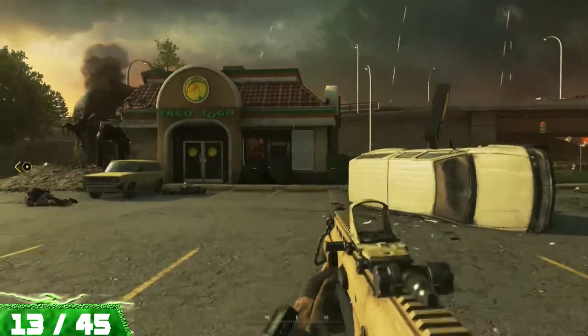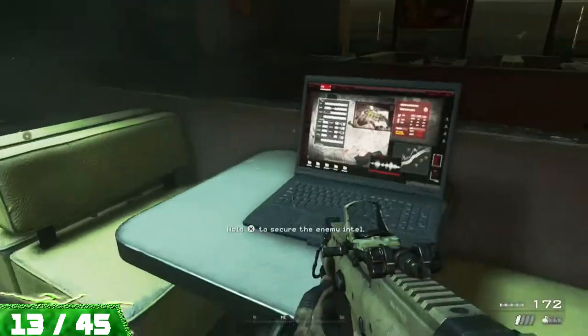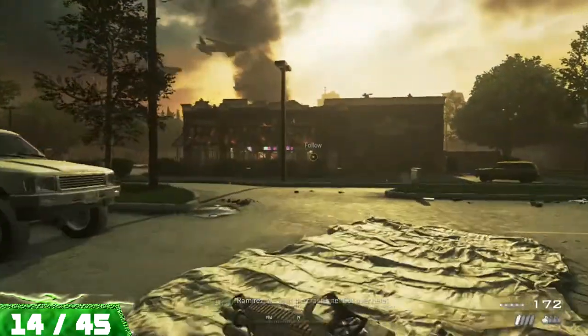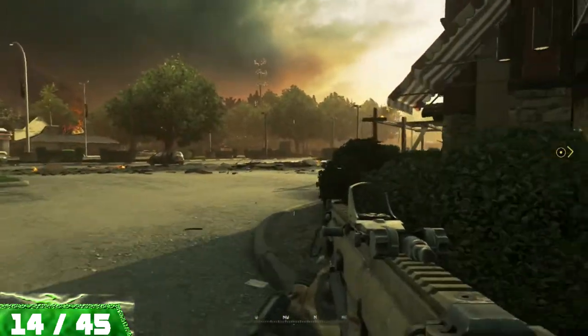Then from here, we want to go over to the taco shop, break out one of the windows, and jump into the taco shop to find your next piece of intel. Finally, from here, we want to go to the opposite side of the sports bar to the bank, and we're going to find our final piece of intel on this mission.